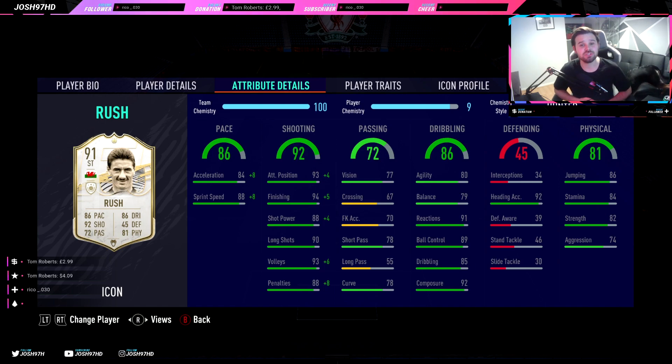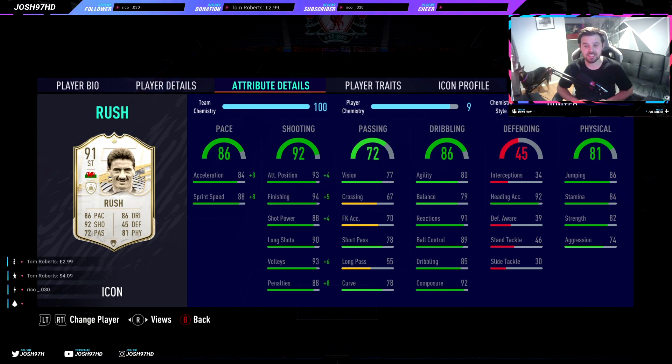His pace is decent — 84 acceleration could be a bit higher, and 88 sprint speed. His shooting category is bloody stacked: 93 attack positioning, 94 finishing, 88 shot power, 90 long shots, 93 volleys, and 88 penalties. His passing is a bit crap — 78 short passing is okay, 77 vision and 78 curve, but 55 long pass is terrible, 73 kicks and 67 crossing, which is also terrible.